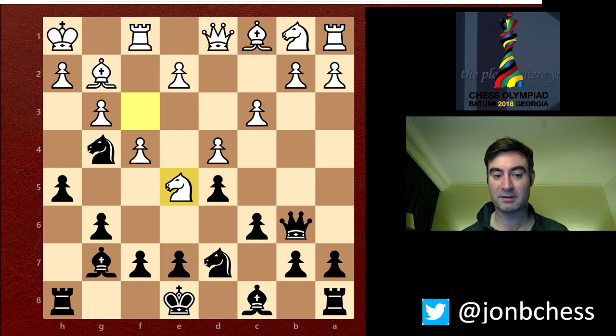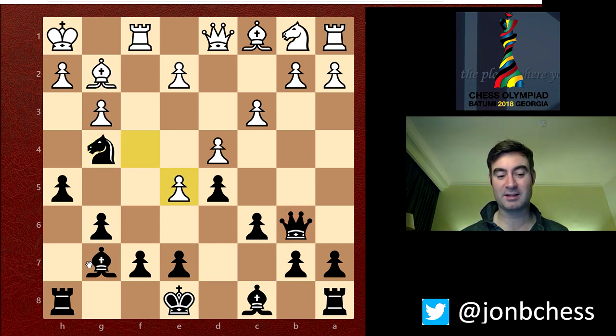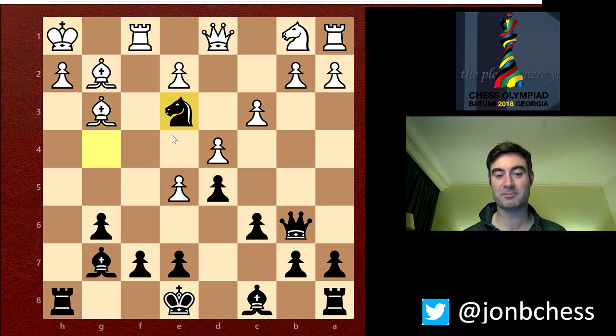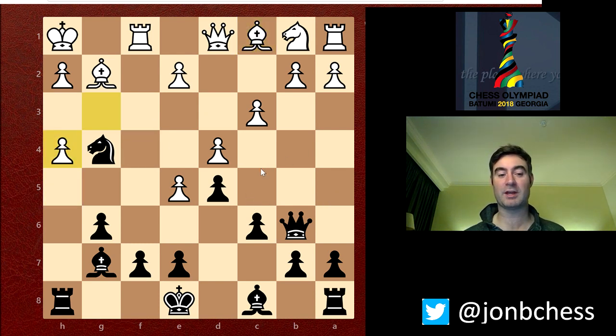I saw his next move coming and thought it was going to be bad for him. Obviously you can't take with the d-pawn, because then I've got Nf2 check — the queen supports it. So he takes back with the f-pawn. I did think about sacrificing my piece for a split second, then thought, why bother? Just play h4. If he doesn't take it, he's just getting mauled — I'm just taking on g3. If he plays Bf4, the b2 pawn is hanging, and after the bishop takes, it pins by the rook. I've got Ne3 winning the exchange again.